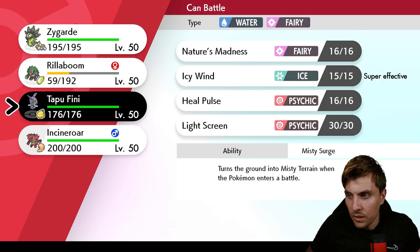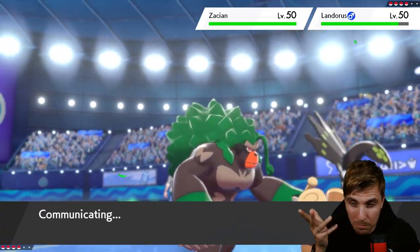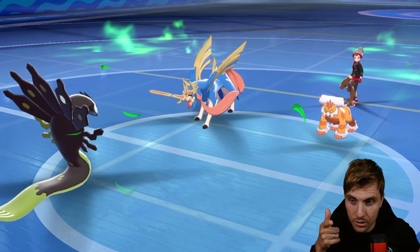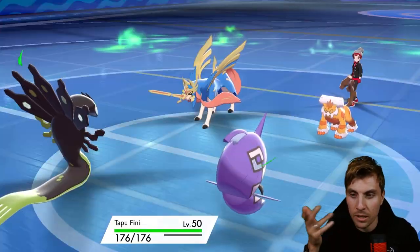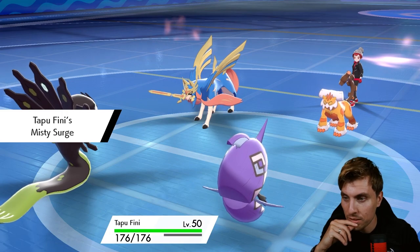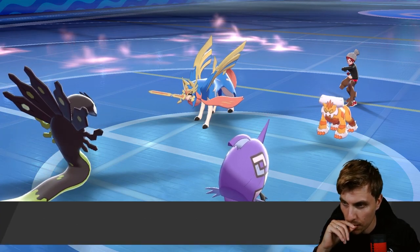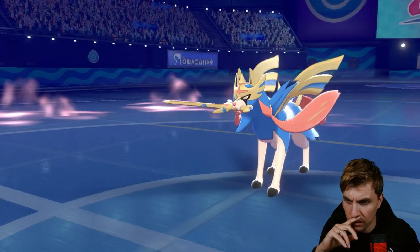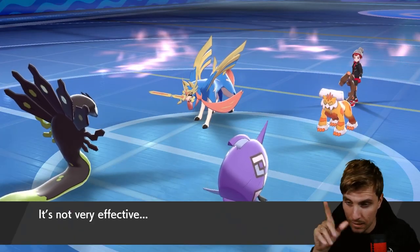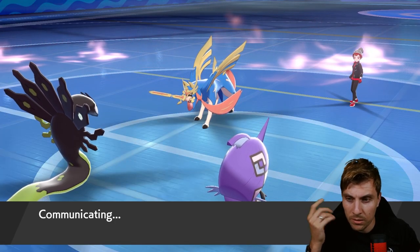We'll try to get Tapu Fini onto the field. Landorus will likely U-turn into Rillaboom to pick up the KO. We want to keep Incineroar in the back expecting Zacian to switch out — unless it goes for Swords Dance, which wouldn't be ideal, but at least we have Intimidate in the back and we get the Misty Seed boost. Zacian just protects, then the U-turn happens as expected — Incineroar comes in on that slot.